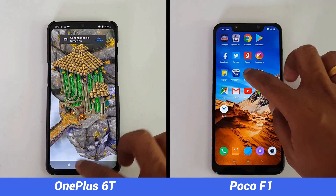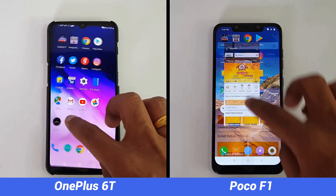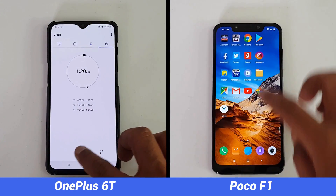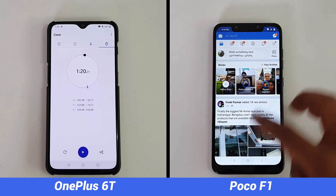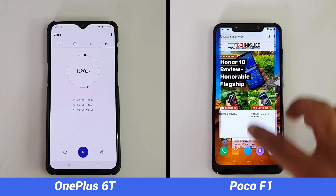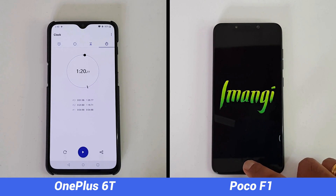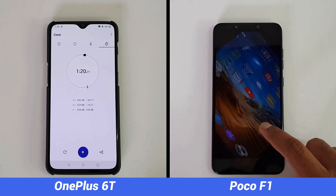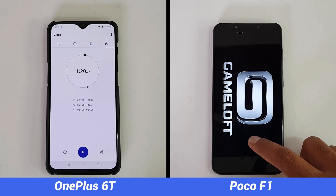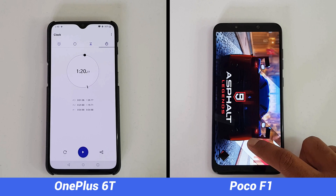Now let's move on to the memory management round and see which is able to retain all the apps in memory. The OnePlus 6T completed in just 24 seconds and all the apps were available in memory, including heavy games — Asphalt 9 was available in memory and none of the apps reloaded. On the other hand, the two games Asphalt 9 and Temple Run reloaded on the Poco F1, taking the second round time to 55 seconds — almost a 30-second difference.